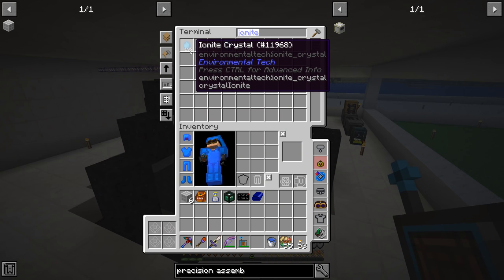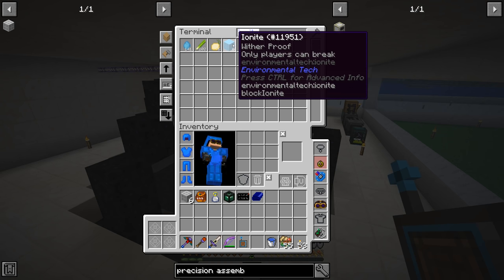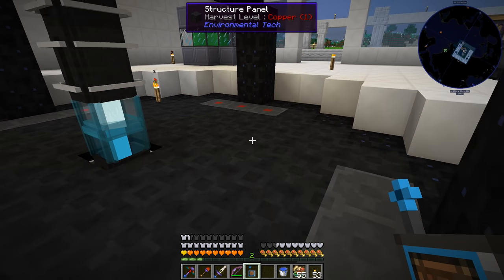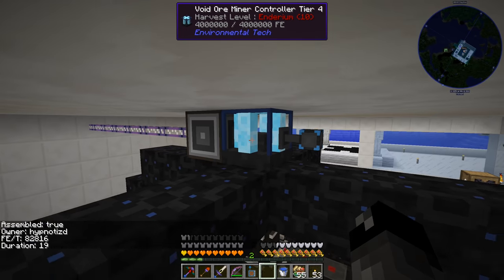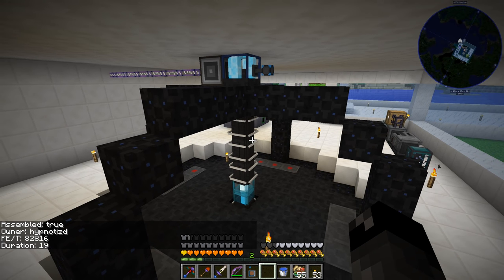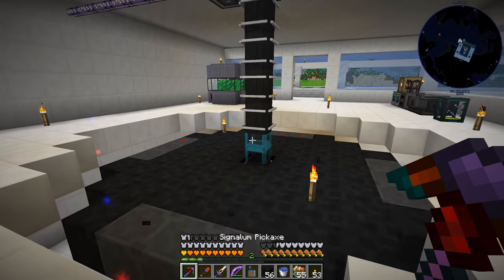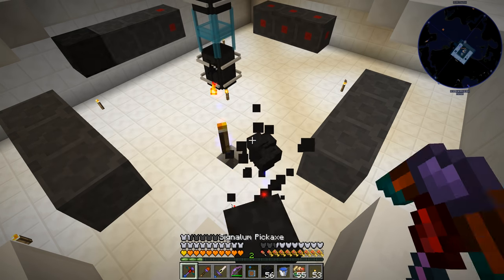We needed 112 ionite crystals plus the 6 blocks to upgrade to the next level, and we've achieved that. I added a couple more speed upgrades, so we have a total of 4 going, and this thing's using about 82,000 FE per tick. It's quite the energy hog, but pretty much what we're trying to do is get all the way to level 5, and we can do that now. So let's disassemble this and upgrade to the next tier so we can start working on the stuff for tier 6.